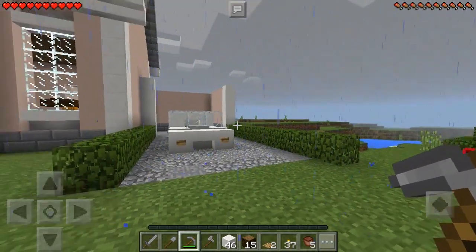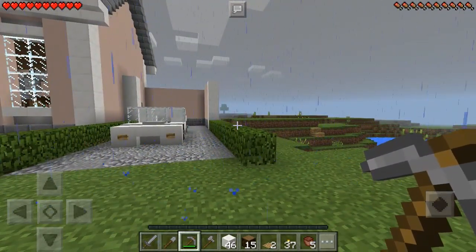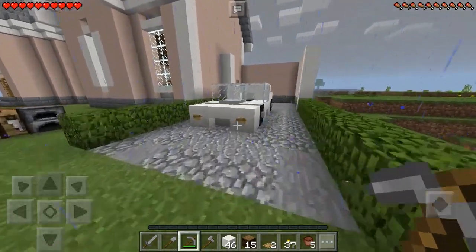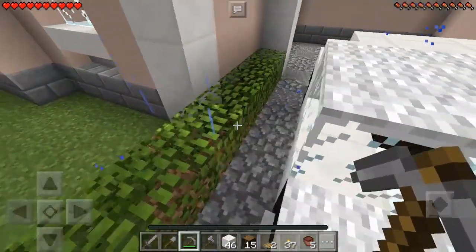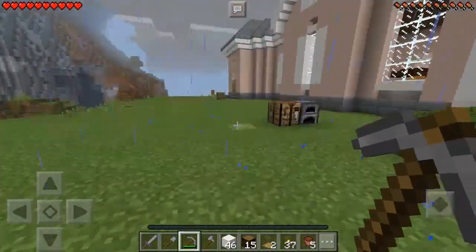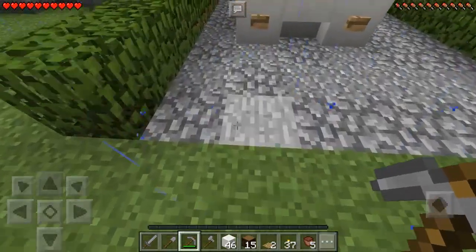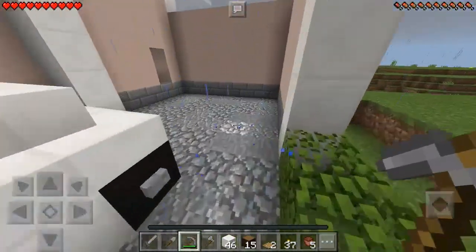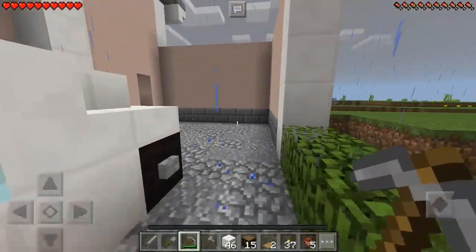Today we are going to be working on our garage slash storage room area. In the last episode we built our car, and I've gone ahead and extended the driveway just a little bit and finished it off, but I haven't extended it fully just yet. The driveway is made up of andesite stone and cobblestone and it goes all the way through into what is going to be our garage.